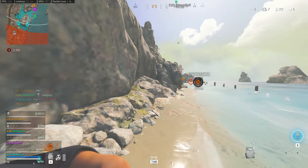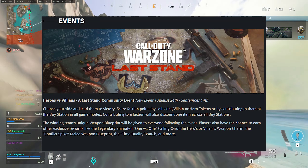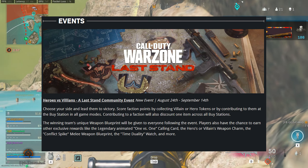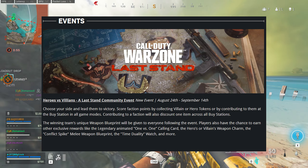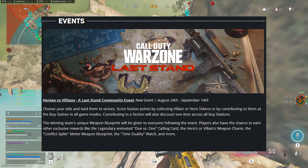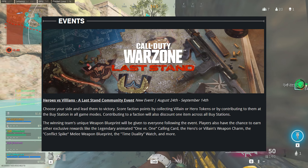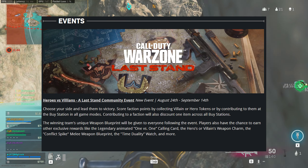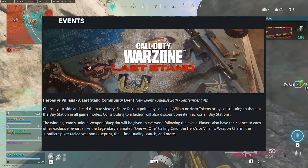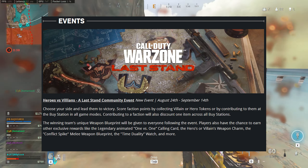Let's jump into the new event for Warzone Season 5: Heroes vs Villains. This is a community event where you choose a side and lead them to victory by scoring faction points, collecting either villain or hero tokens, or contributing to them at the buy stations in all game modes. Contributing to a faction will also discount one item across all buy stations, and the winning team's unique weapon blueprint will be given to everyone following the event.